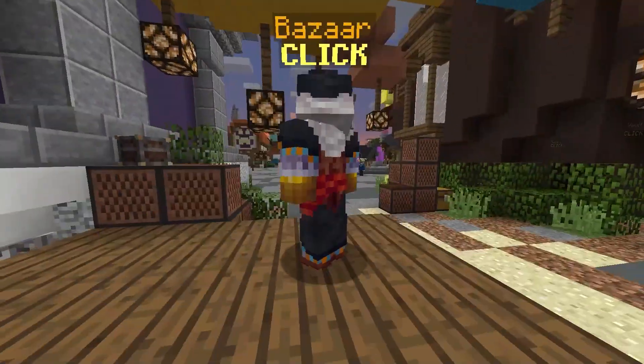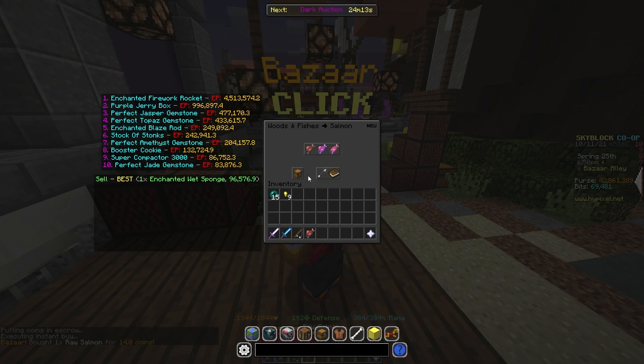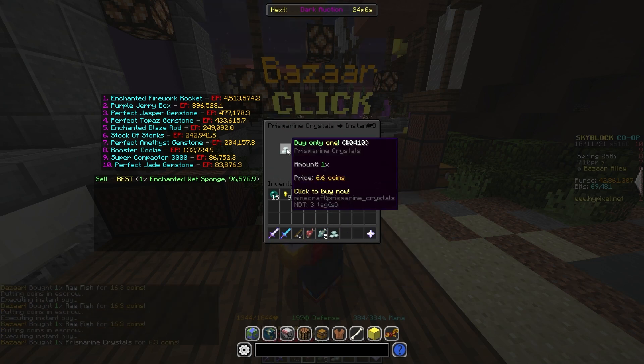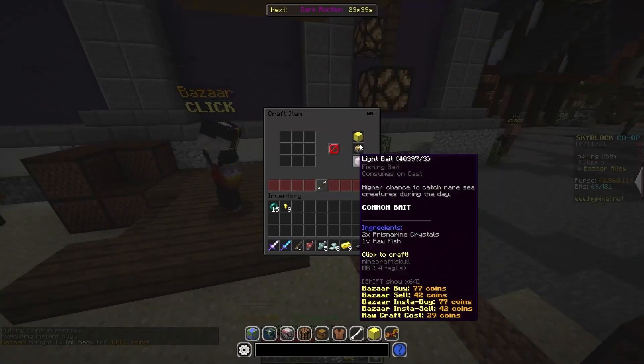The first method is going to be whale bait. To make whale bait, you're going to need a lot of different fish: one raw salmon, five raw normal fish, three prismarine crystals, nine gold ingots, and one ink sac.